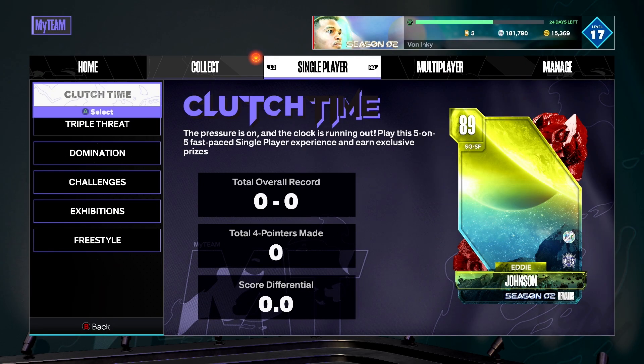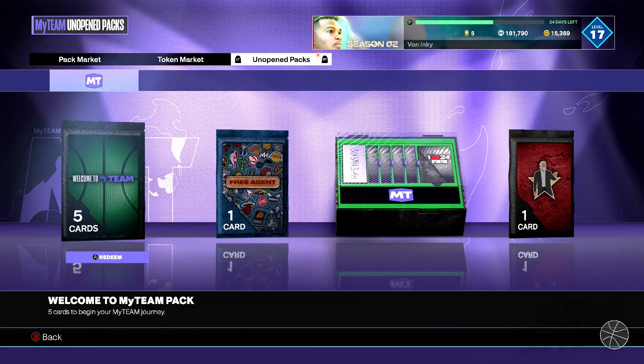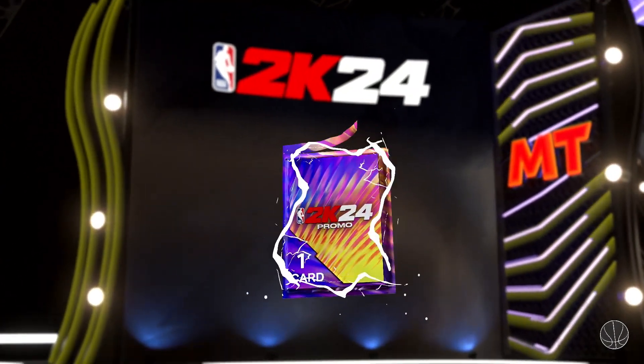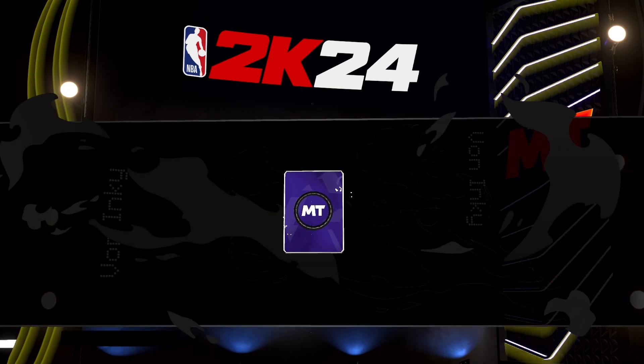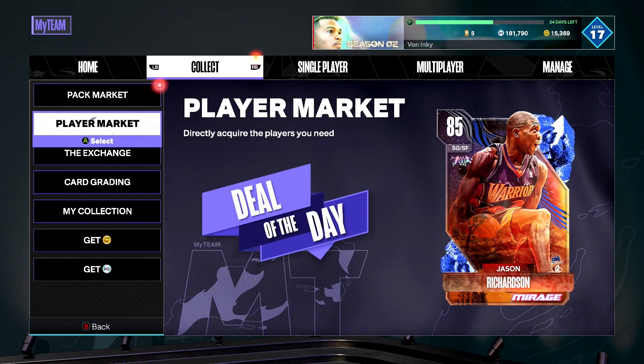I'm gonna be showing you how to get some free VC. Go to My Team, go to Collect, then go to Pack Market, and go over to Unopened Packs. Once you get there, you're gonna look for the Season Two Trendsetter Pack. Open that thing up, go to Continue, and flip the cards.